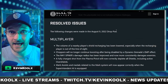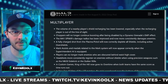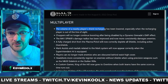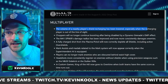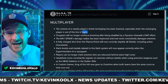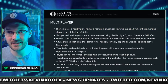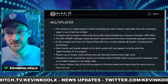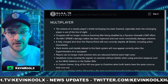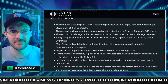This is stuff that wasn't mentioned at all previously until these patch notes just went live. One specifically says the volume of nearby players' shield recharge has been lowered, especially when the recharging player is out of line of sight. This is an audio cue I use specifically for awareness of what's going on. If you're out of line of sight, you should be able to recharge your shields — it's actually going to be much more effective for camo players as well.